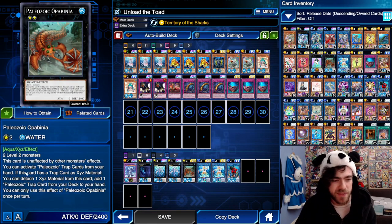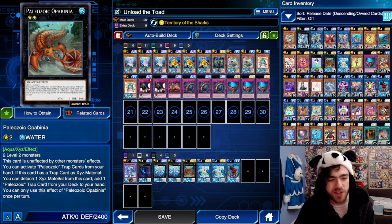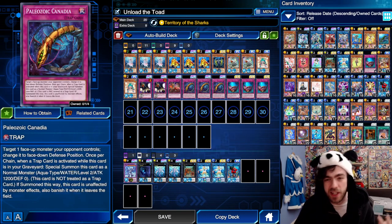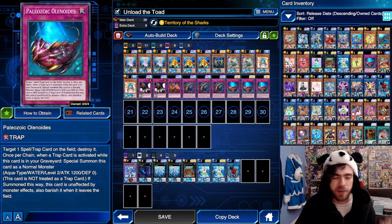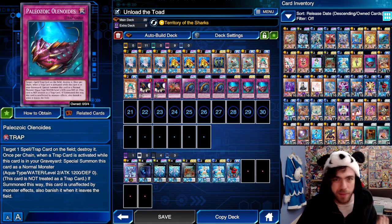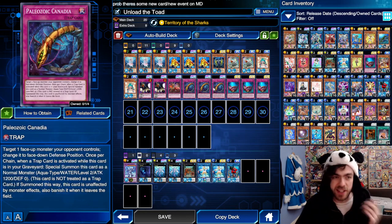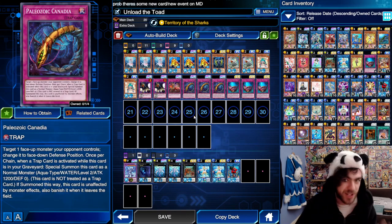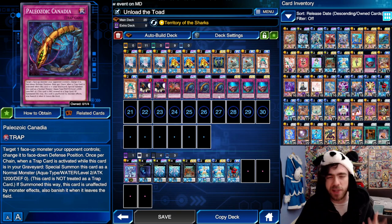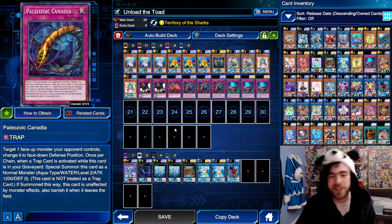On top of being unaffected by monster effects, if this card has a trap card as Xyz material, you can detach one Xyz material to add one Paleo Xyz trap card from your deck to your hand - essentially searching Kanadia or the new Oulet trap. On top of that, this card lets you use your Paleo Xyz trap cards from your hand, turning them into hand traps. That makes Kanadia a hand trap version of itself, which is very strong - even in a Link meta where you can use it on monsters before they become Links.